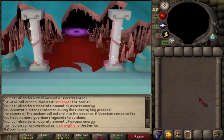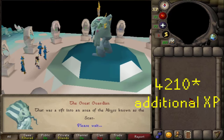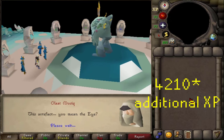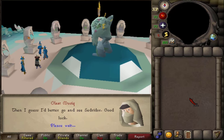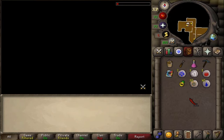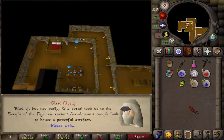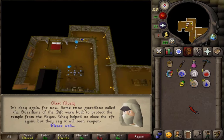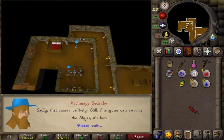You are awarded 1 Quest Point, 5,000 Runecrafting experience, and 1,800 XP gained during the tutorial, plus access to the Temple of the Eye and a medium Runecraft essence pouch if you didn't already have it. That concludes the guide for this quest — now it's time to train some Runecrafting. Hit the bell, rate, and comment — thanks, bye!